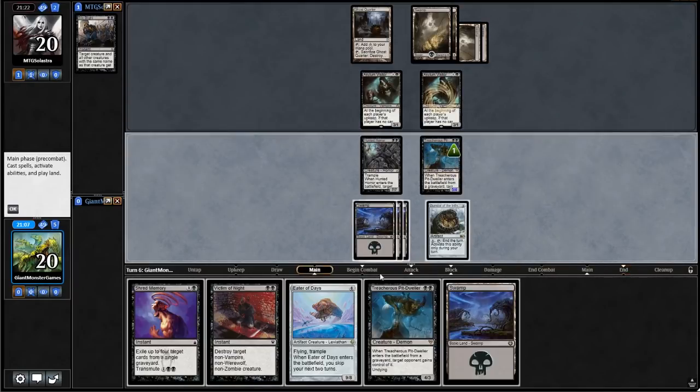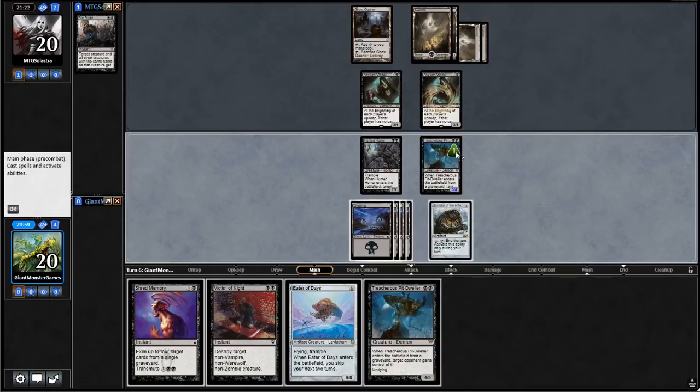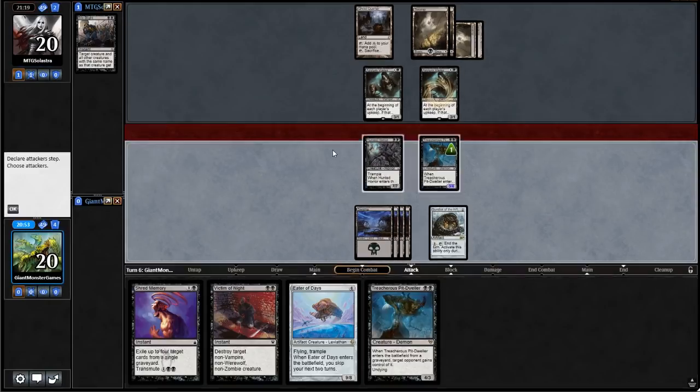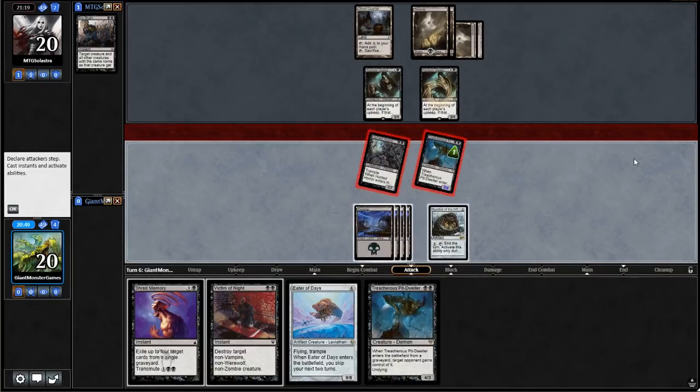Going to our turn, we draw another Swamp. We can't actually play Eater of Days, by the way, because we need to not have it enter the battlefield and do its thing without Torpor Orb or Sundial active. I think we can just go to combat — see if our opponent has more removal. They may have more removal. Attack with all creatures — that's staring down the barrel of a shotgun right there.